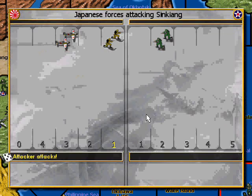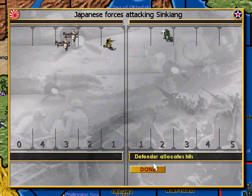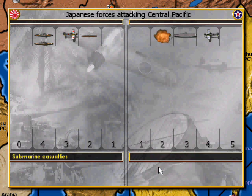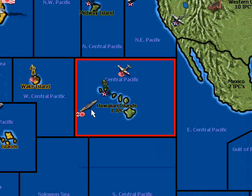Now it's the Japanese turn. They're coming after me in China — they got one hit on me, but that's not going to be enough with those planes supporting them. Attack on a submarine — I don't get to counterattack, so I take out my weakest one. These two are going to attack and they landed one hit — bye-bye carrier. I can't retreat because there's an airplane; if it was exclusively amphibious I could retreat, but I can't. That is a very nasty navy they've put together.